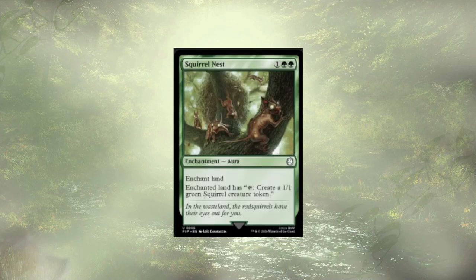Squirrel Nest follows up the Bobblehead. Honestly, I don't need to enchant my lands — it's not doing me a lot of good. I don't want to tap my land to get a squirrel. I'm not a token deck. We have some go-wide ability here, but I just don't think these 1/1 squirrels are going to do it for us.